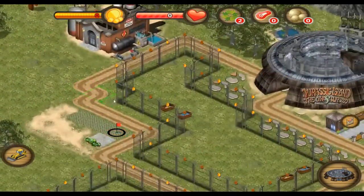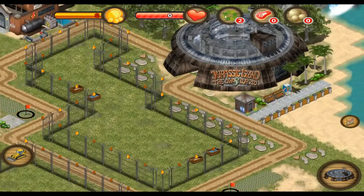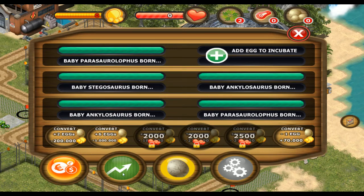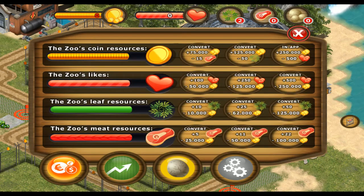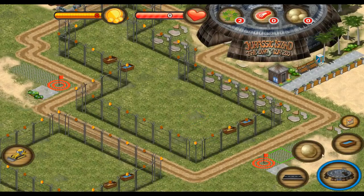There are no people in my zoo. Well yeah, it's because you haven't finished building it yet. If you build it, they will come. Somehow. You might need to kidnap them.